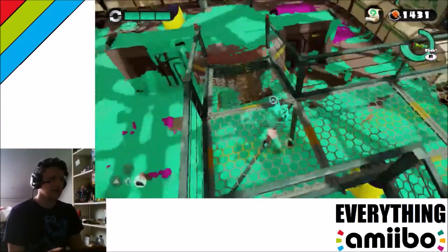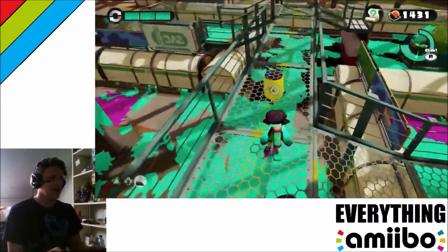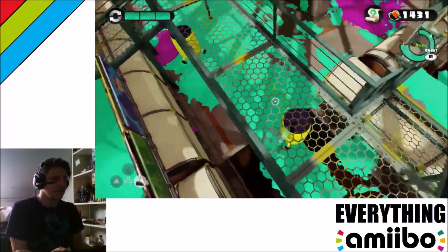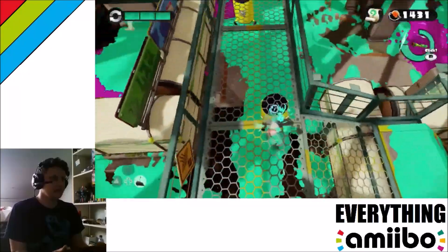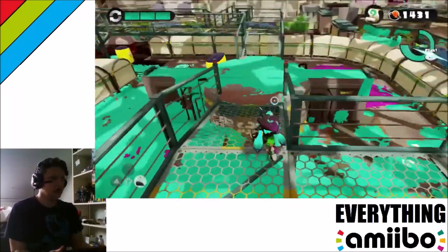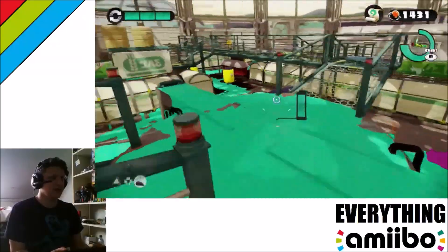There's also this mesh grate over the top, and historically playing Splatoon I've found it's really difficult to do well when you're on a mesh grate above someone else — they can refill their ink, you can't really see them, and it's difficult to aim down. So generally speaking it's probably a disadvantage, and you want to use it to quickly run over somewhere and get into the ink.